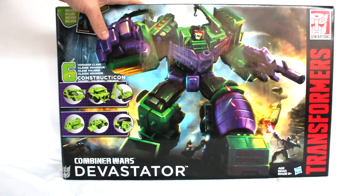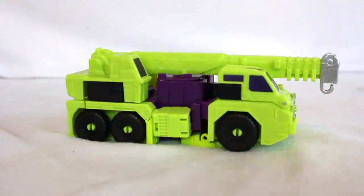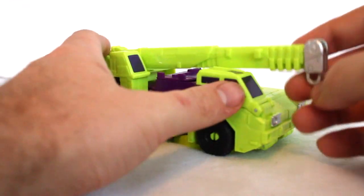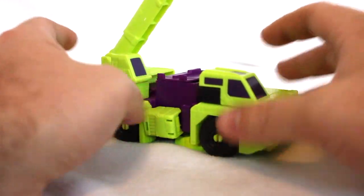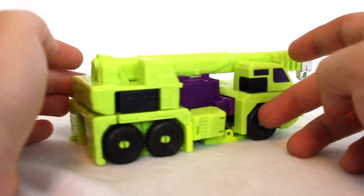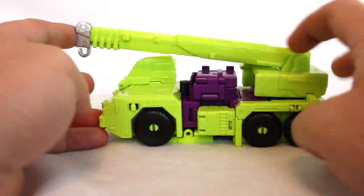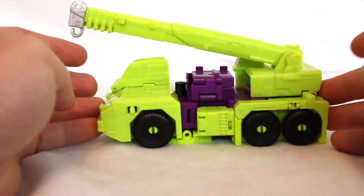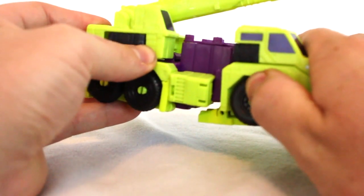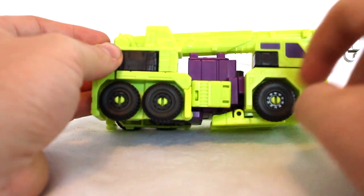This is going to be a pretty long video, so let's go ahead and open up and take a look at each of the Constructicons by themselves. Here we have Hook in his vehicle crane mode. All these vehicle modes are pretty simple, all the robot modes are pretty simple, but they do a really good job at portraying the characters as they're intended. I'm not expecting third-party quality from these figures — they're going to be simple. These are not hundred-dollar figures each; they're Voyager class figures, and for their price point I still like these a lot.